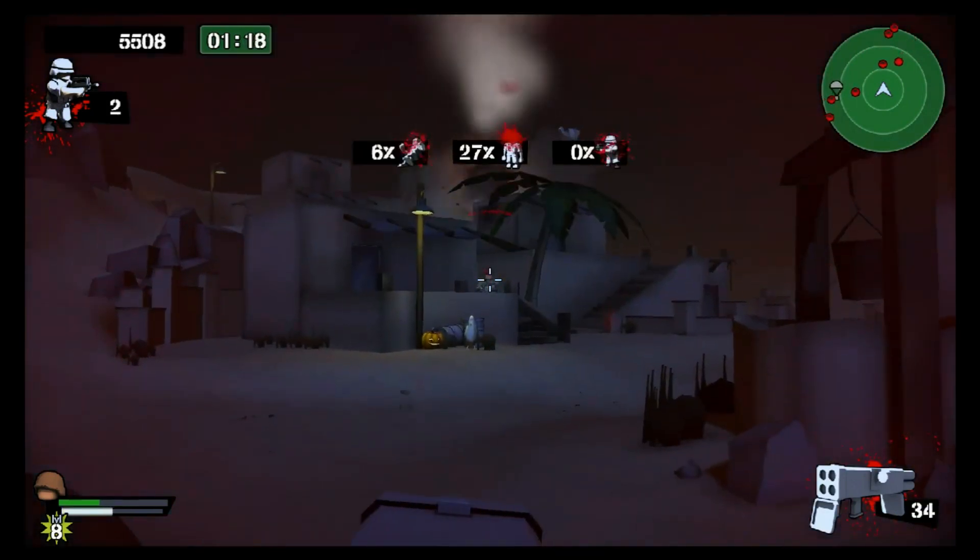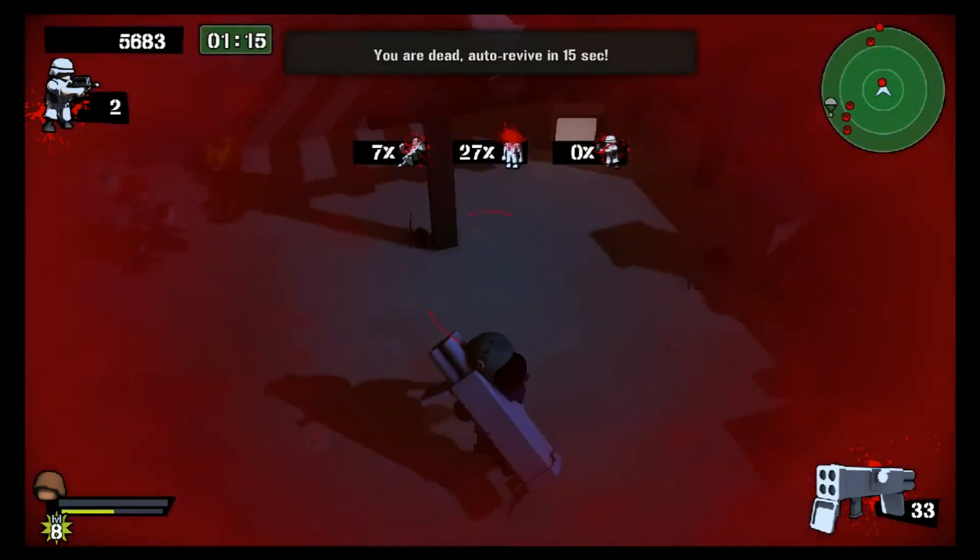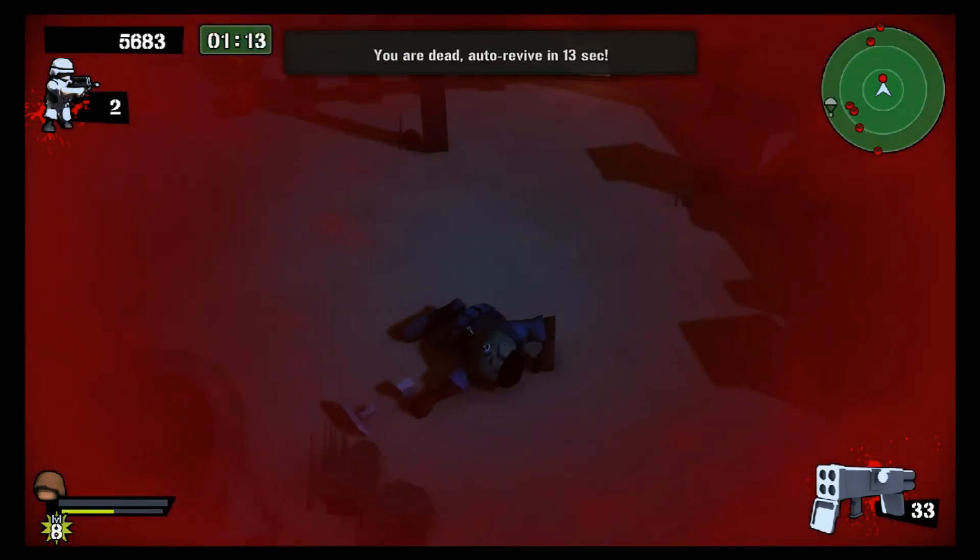I tried to make use of the rocket launcher just to show it off, but it's really bad. There's literally no reason to use it over the guns you already have, especially since you can headshot people from all the way across the map with an Uzi.